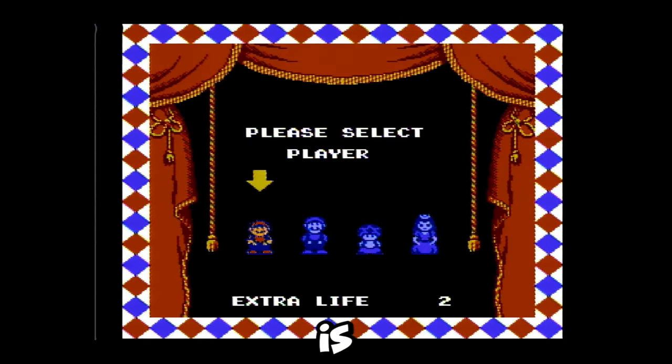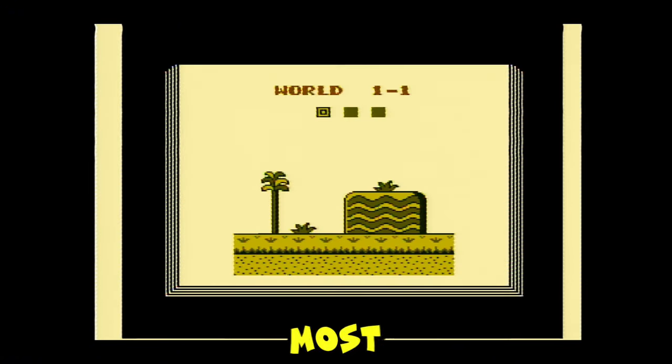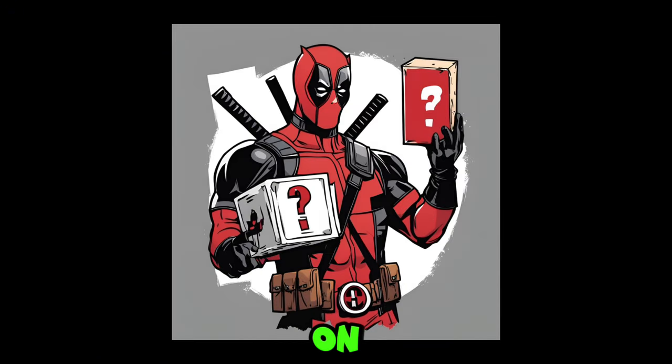The first thing you're going to have to do is select a character from this screen. You want to pick Luigi for most of the stages. More on this later.